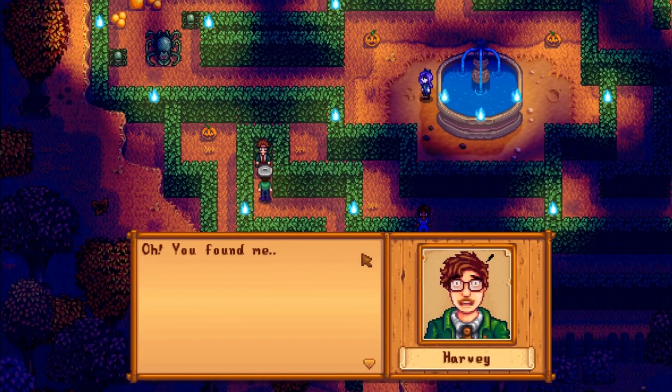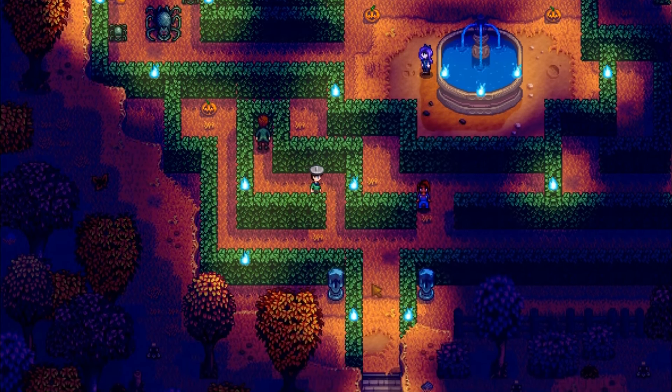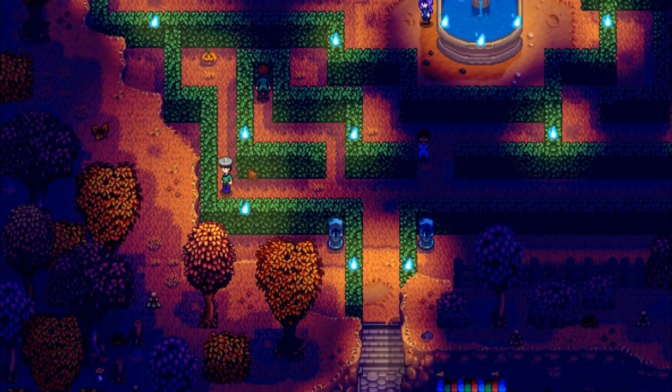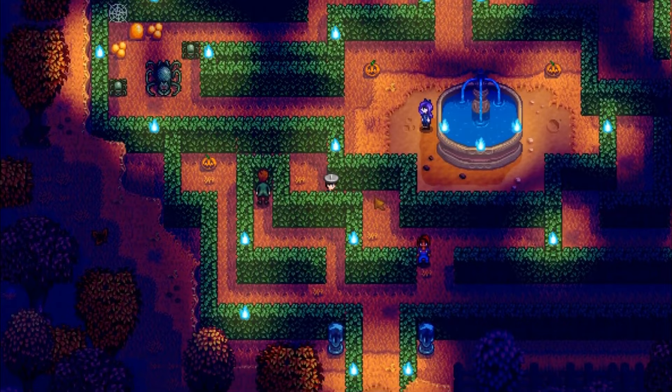There's nothing too crazy about the other holiday, Spirits Eve, other than the prize at the end of the maze which works as a universally loved item or sells for 2,500 gold. There's also a rare crow and jack-o-lantern recipe for sale for a combined 7,000 gold.